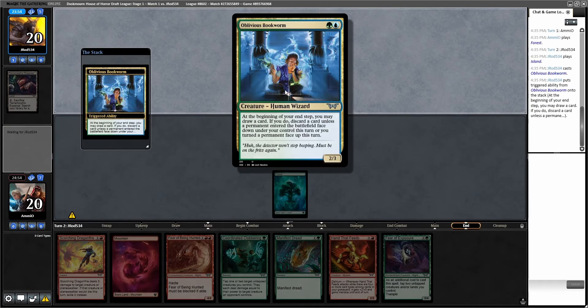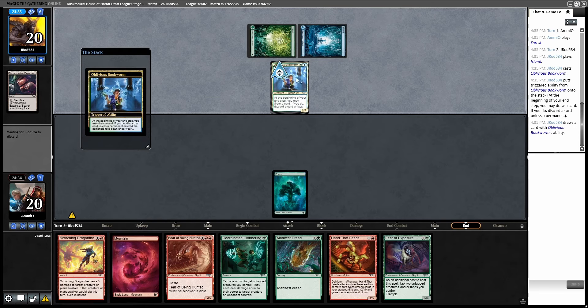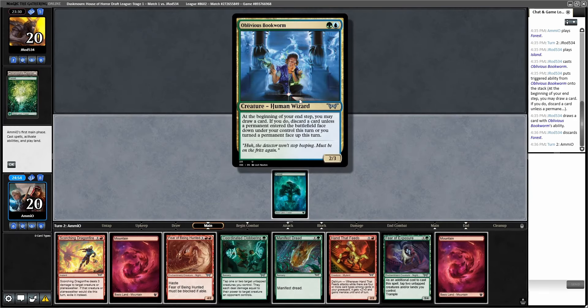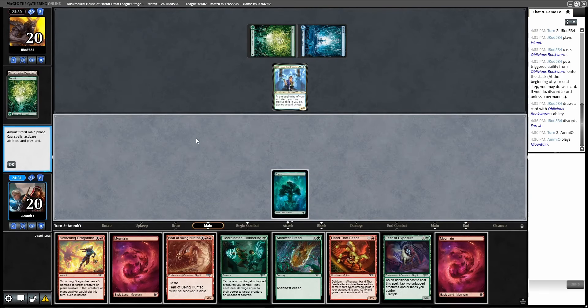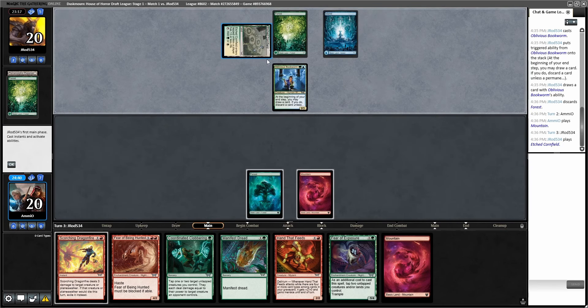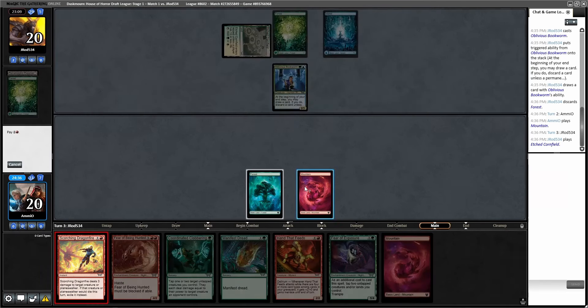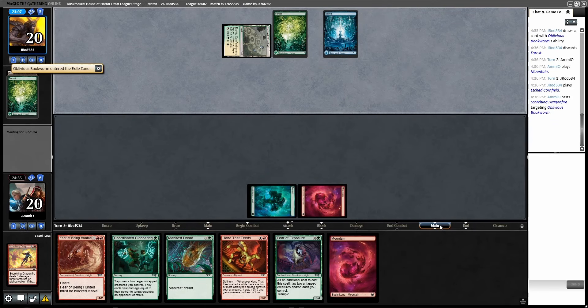Terramorphic — opponent grabs Forest. Forest go. Oblivious Bookworm — two, three. Beginning of end step you may draw a card; if you do, discard a card unless a permanent entered the battlefield face down under your control this turn, or you turned a permanent face up this turn. It's essentially a looter you don't even have to tap. I think I'd be way happier just killing this. Opponent doesn't attack. Before you go to your end step, murder this — it is thus murdered.